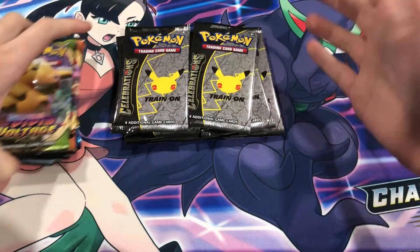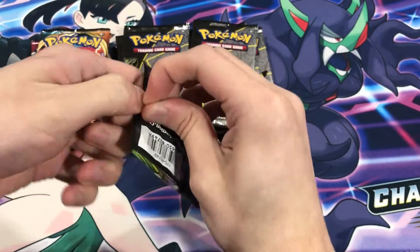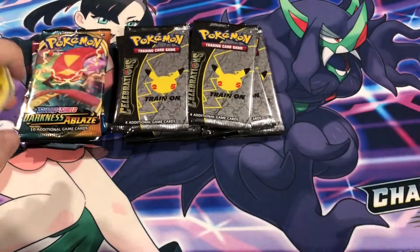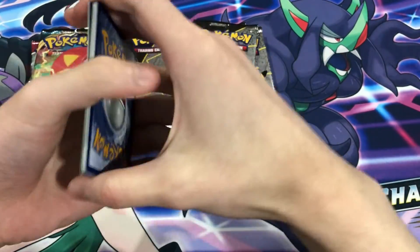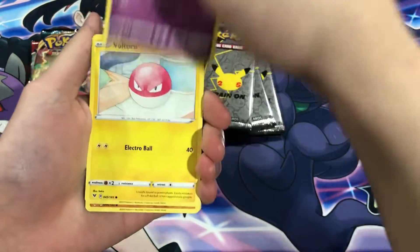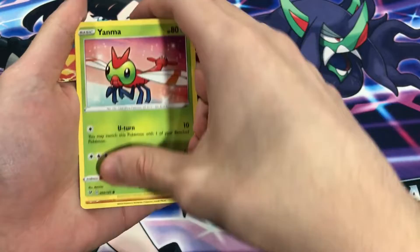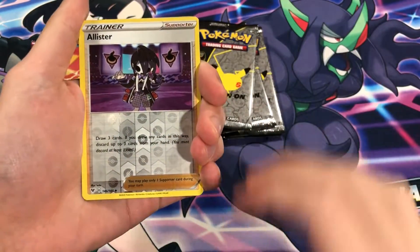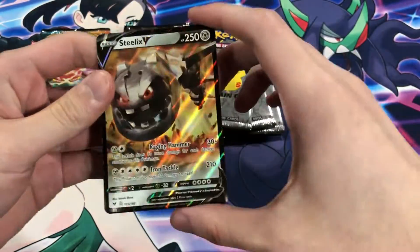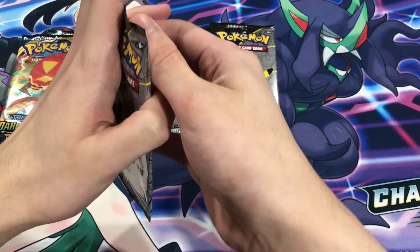Let's get into this. Starting off with a Vivid Voltage pack first — good luck, maybe pull the chunky Charizard. All right, from the top: Rockruff, Halo Hitmontop, Alister, and Steelix V! Okay, that's a good way to start off — a Steelix V ultra rare. Let's get to some Celebrations packs.